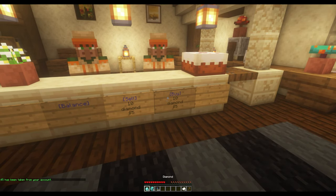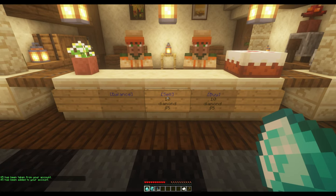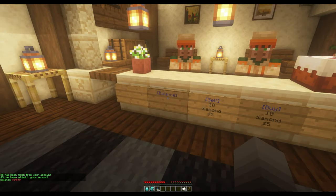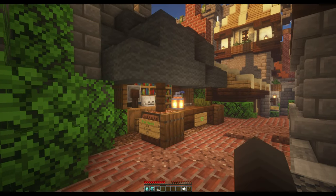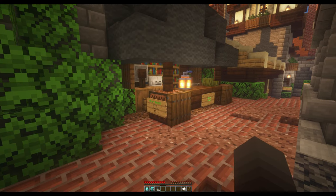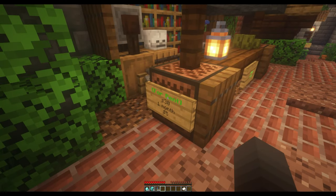Now that you have some game dollars and a shopkeeper, you can choose a property to purchase. Search through Market District for a shop that you like and check to see if it is already rented. If it is available, you can rent it for one month at the amount shown in the sign next to the shop. Once you have game dollars, right-click on the sign of an unrented shop to rent it. You now own a shop.